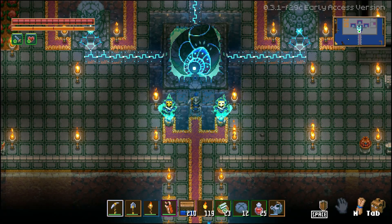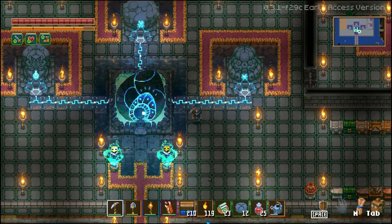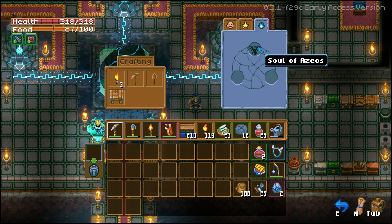Hey there, Ventex here. Welcome back to Core Keeper. Last time we killed all the bosses and explored the new area, which has a titan that we see right here by the name of Azos. And now we're trying to kill Azos.